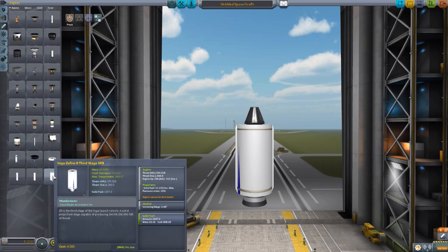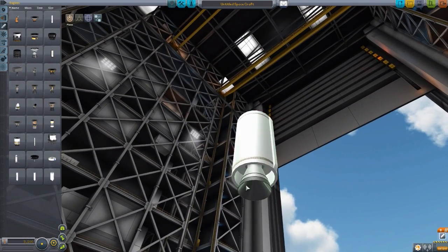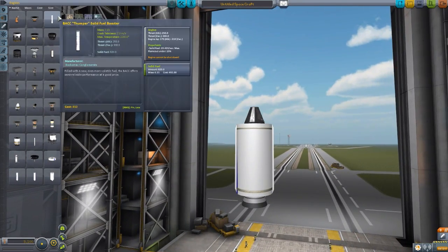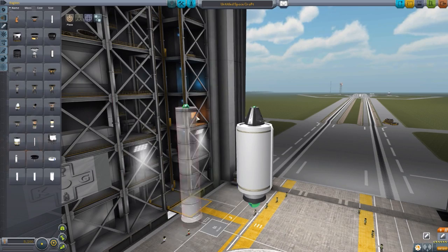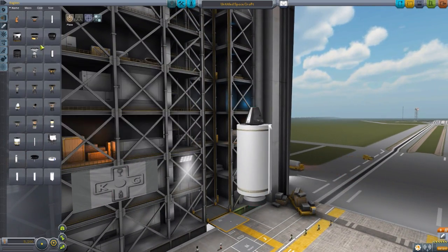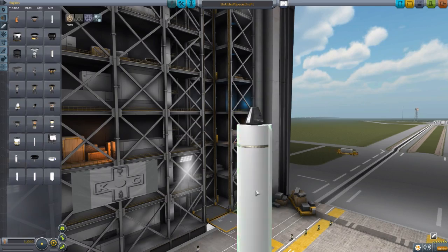Now let's actually take a look at these stages. The third stage here is a pretty decent sized solid rocket booster with a very large engine down here. It's a bit shorter than a more standard SRB and quite a bit thicker. Overall a good little engine — I could actually see myself using this in other ships as a pretty good solid rocket booster. Now the second stage one we talked about is much, much longer, essentially the same size girth-wise but about twice the length.